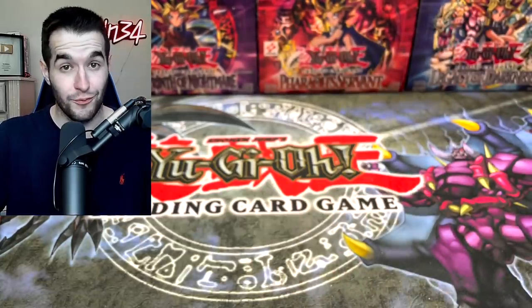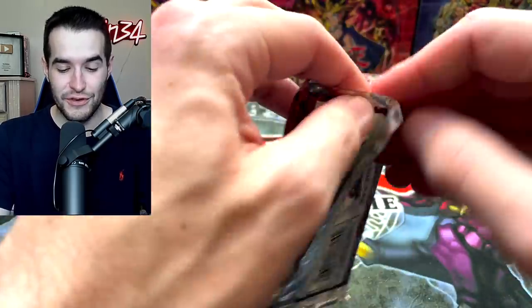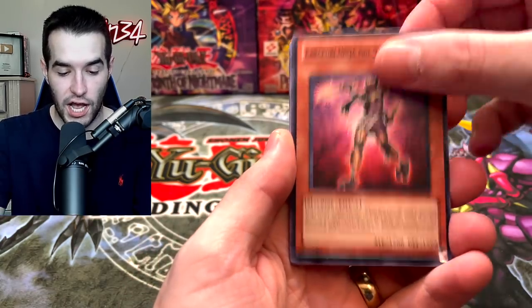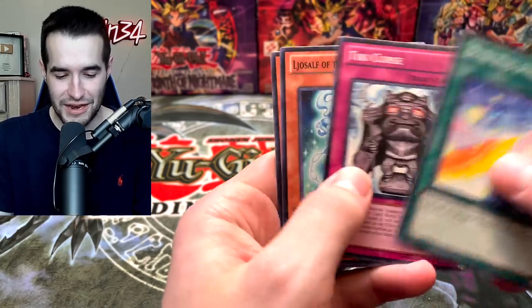Wow, that was a really good pack. Two more packs — this has been a crazy Special Edition. We've had some good luck, actually. Usually you don't get this many good pulls, but that's the nice thing about Special Editions — there's no ratios, one of my favorite things. Yakasha, Karakuri, Vylon Matter, Tiki Soul, the Sheep, the Black Sheep, and the Divine Wind.